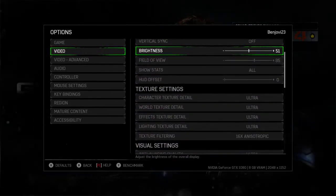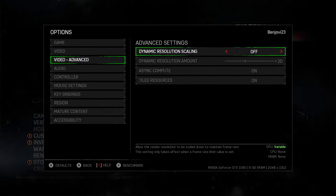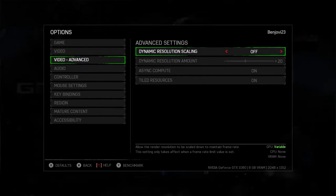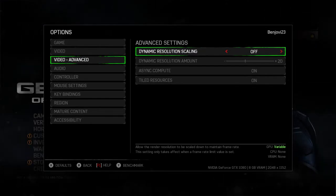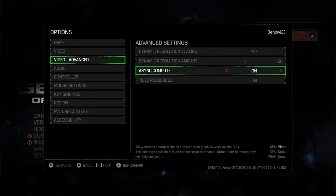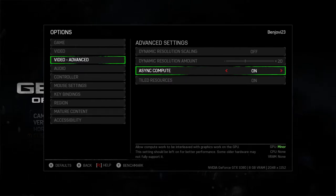Screen space reflections, environment reflections, refractions, particle spawn rate, physics, sharpening, depth of field, and subsurface scattering are all set to ultra maximum settings. In the advanced video options, dynamic resolution scaling is off — this would normally scale the resolution based on game intensity to maintain frame rate performance, but I've turned it off because I have plenty of graphics headroom. Asynchronous compute is a much-discussed feature in the DirectX 12 API setting.